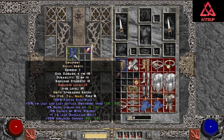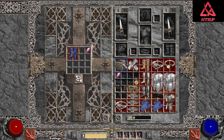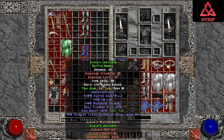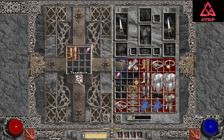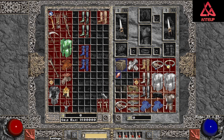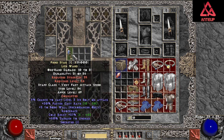Gorefoot — regen mana, I don't think that's what we wanted. Cold res. Mana after each kill — not the worst. I'm gonna go with Boneshade — pretty alright one, it's actually perfect. And now it's gone.